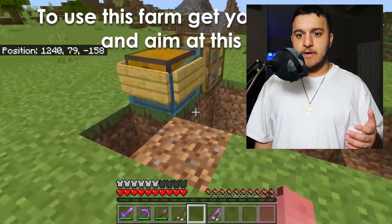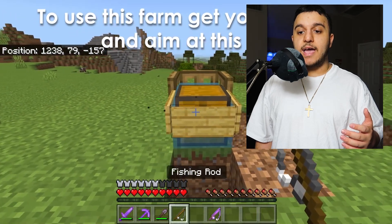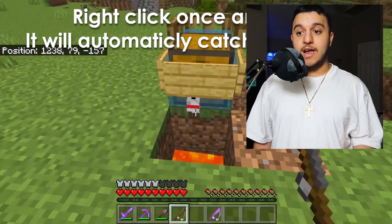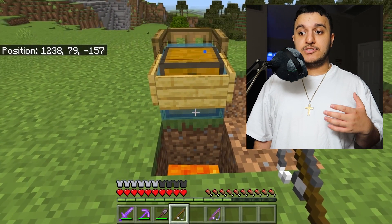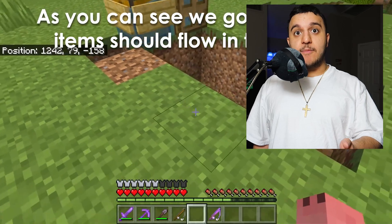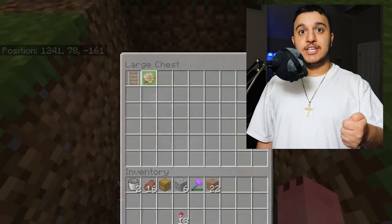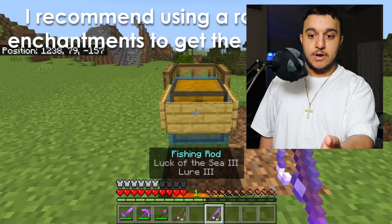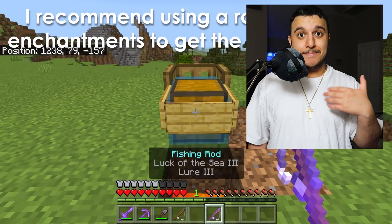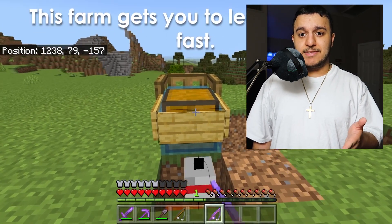To use this farm, get yourself a fishing rod and aim at the sign — that's the water source block. Right-click once and wait, and it will automatically catch fish for you. You can use an auto-clicker and an enchanted fishing rod. I recommend using Luck of the Sea 3 and Lure 3 to get the best items, including books of enchantments and more.